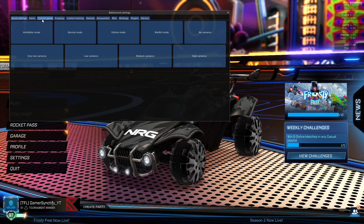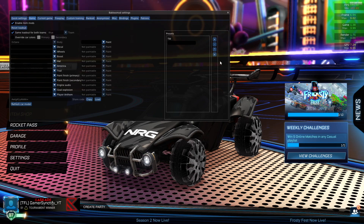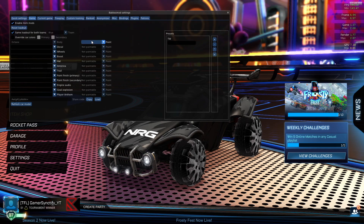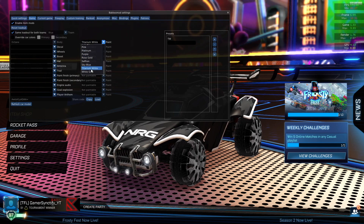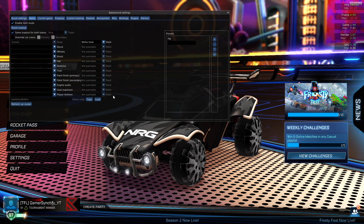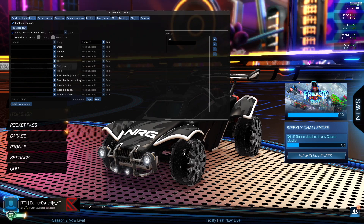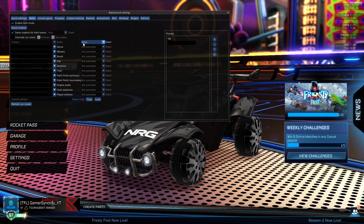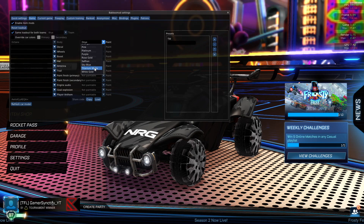First of all, let me start with the inventory. You can just click on items over here and pretty much get any item in the game that you want. For example, if you want Titanium White Octane, you can go to the paint over here and just do Titanium White. There are also more paints like White Gold, which makes your car look like a British Golden, and also Platinum, which is more white than Titanium White. So these are all the paints available. I'll just put it Titanium White.